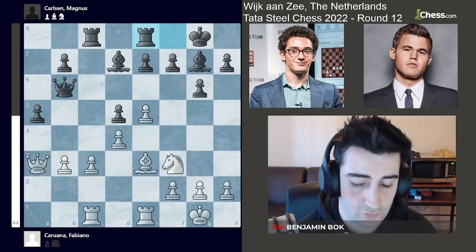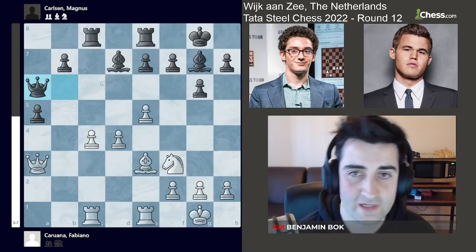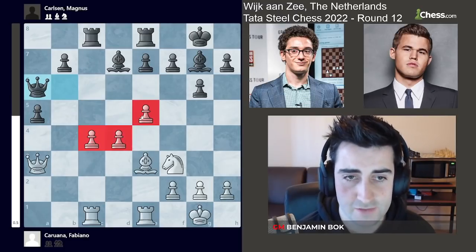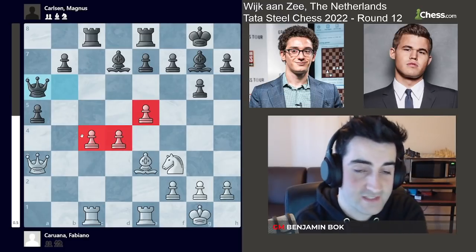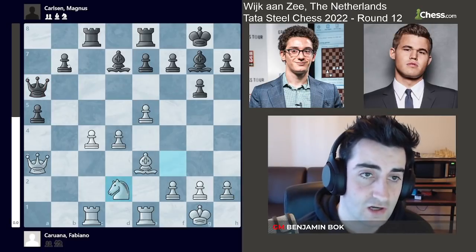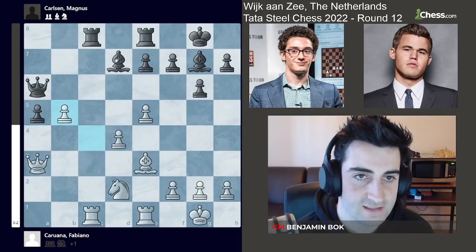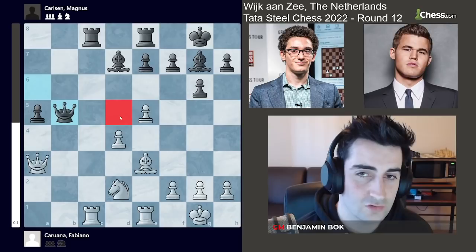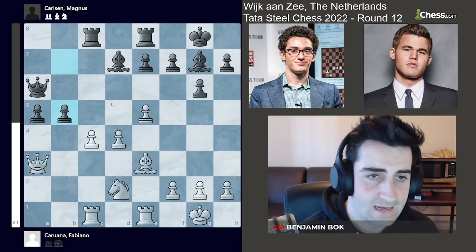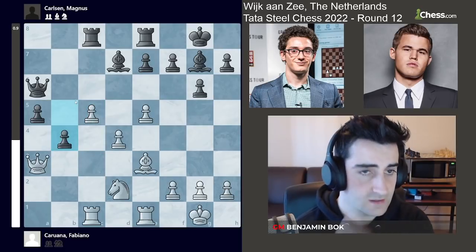Fabiano wants to do something quickly — he goes c4, striking in the center. Magnus trades and goes queen a6. Protecting the pawn on c4 is a bit difficult. If Fabiano goes Nd2, Magnus is going to play b5, and white has a tough decision. If he takes, he has a hole on d5 and his pawn structure is not mobile anymore. And if he goes c5, black gets two strong passed pawns on the queenside.